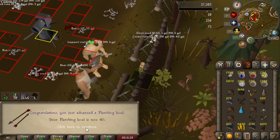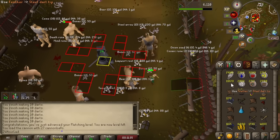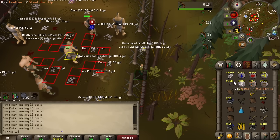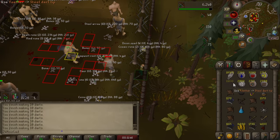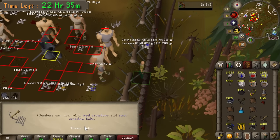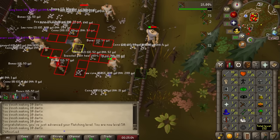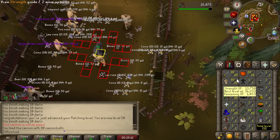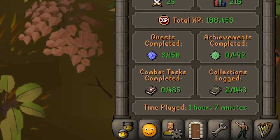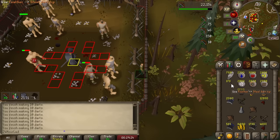Already at 40 fletching just from making steel darts. In theory you could probably get 99 fletching in this 24-hour period but the cost would be so high — we're probably just going to go for mid-50s. Beyond that it just doesn't become cost-efficient to train anymore, but it's still a huge amount of total levels for pretty much zero time. There's 31 ranged, which means we can now equip our steel crossbow getting us an additional 36 ranged accuracy. We've also been weaving in some magic training — up to 23 magic.